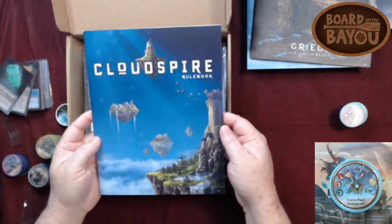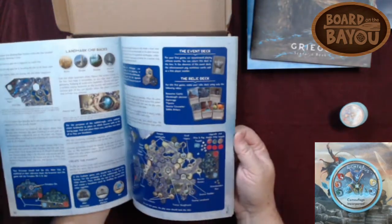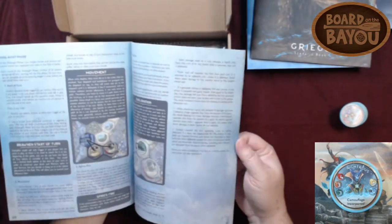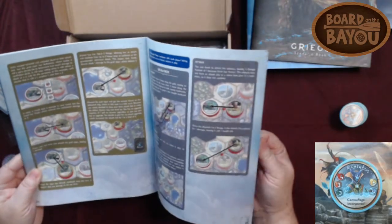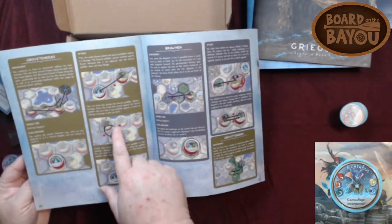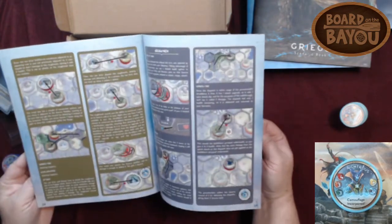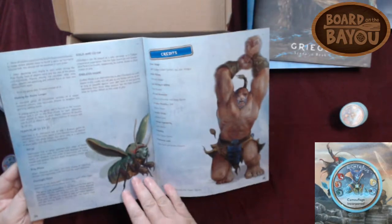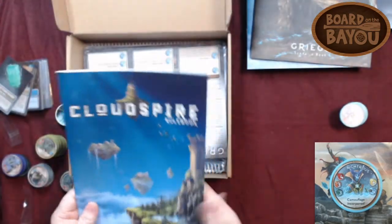The rule book got changed — down here it says version two. I can immediately see the difference in the rules. These are really great, explaining each of the grove tenders and the raw one. Oh, this is fantastic — much, much better rule book. Yeah, I'm loving that.